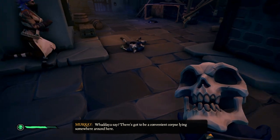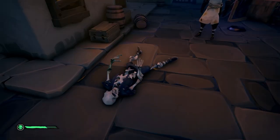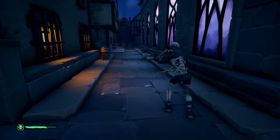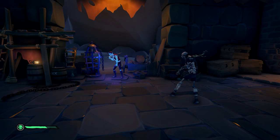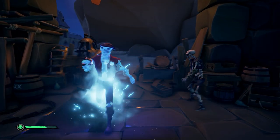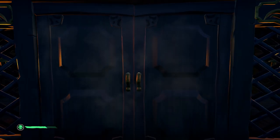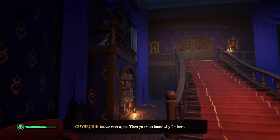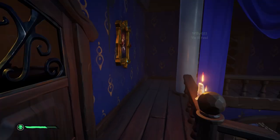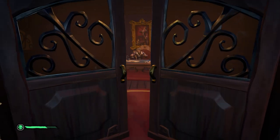After the guided tour, bring Murray's head to Walt's corpse and attach it, and Murray will start moving around with his new body. He'll very slowly head over to the guard in front of Guybrush's mansion and relieve him of his duty, allowing you to head up to the mansion. Go to the mansion, open up the door, listen to the deranged ramblings of Guybrush in his office, and repeatedly bang on his office door before you're finally able to barge in and see the man himself.